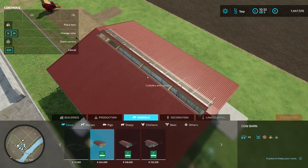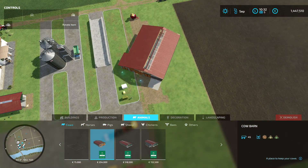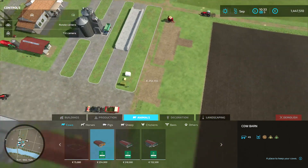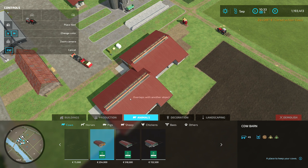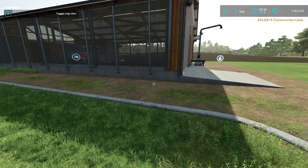Select cattle and then you'll see the buildings available for cattle. Select the barn of your choice and hit Enter. Find a nice spot on your land. Hold your right mouse key and turn your mouse to twist the building around. Click to place the object. Press Escape to get out of the store menu.